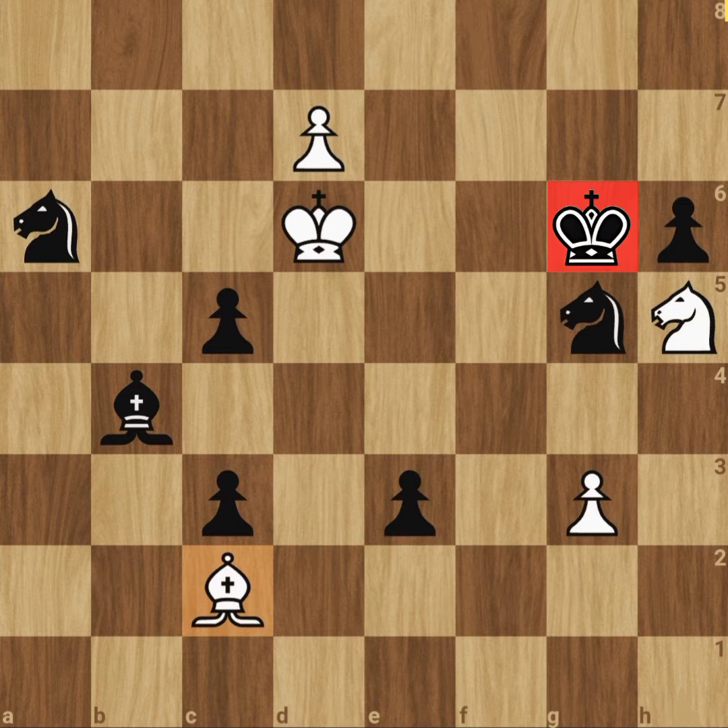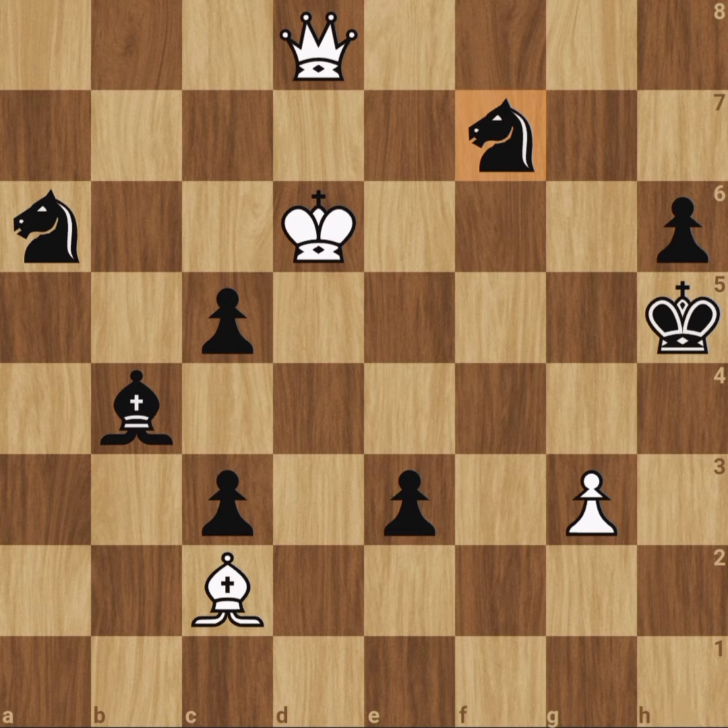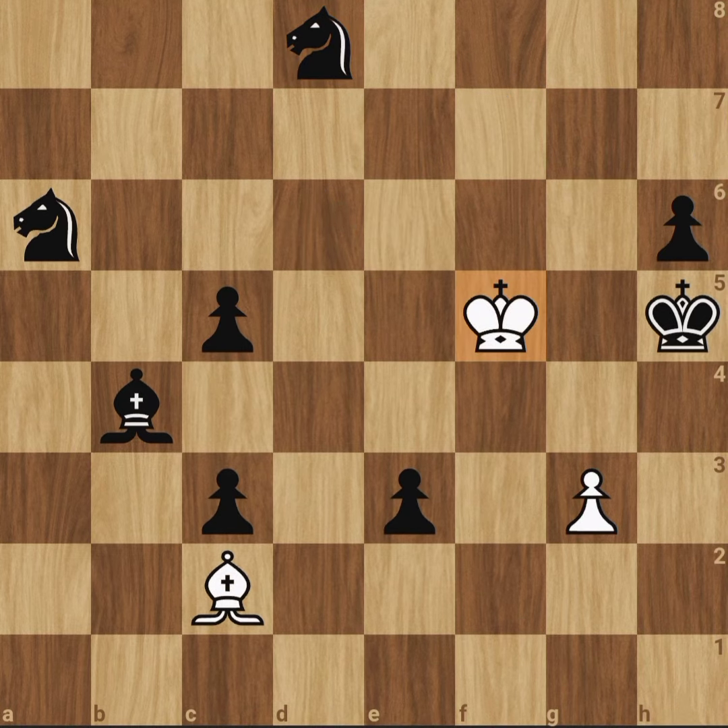On first sight, this looks like a big blunder, as black can easily capture the knight. But that's exactly what white wants. Now he promotes to a queen, but only to sacrifice it, to get his king into action. And, as you can see, this black king is completely trapped.